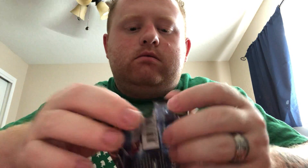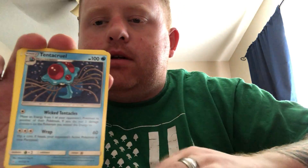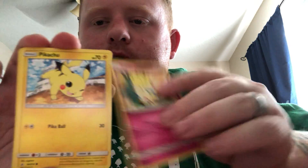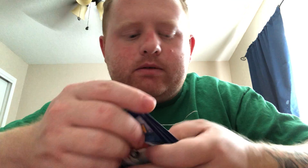Grabbed that extra pack I had. Fairy Energy, Triple Acceleration Energy, Tentacruel, Stealthy Hood, Gastly, Togepi, Pikachu, Murkrow, Rhyhorn, Slowbro for the reverse — and that Slowbro is a reverse rare, that's pretty cool — and Darn Mantine for the rare.